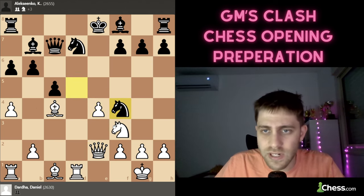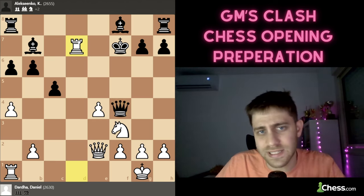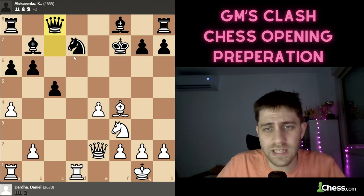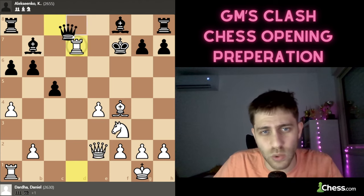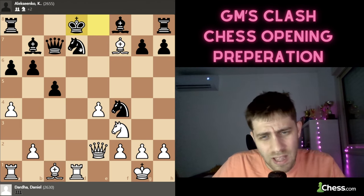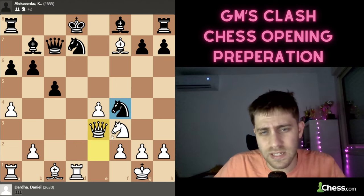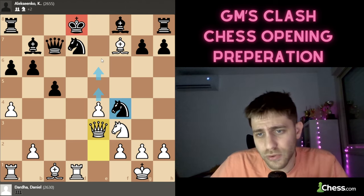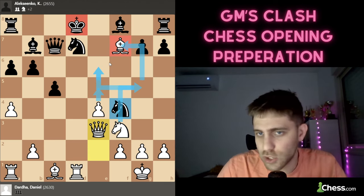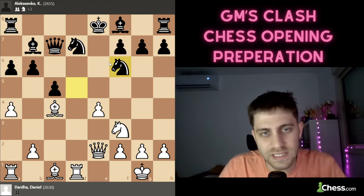For example, Nf4 is really bad because Bxf7+, Kxf7, Bxf4, and after Qxf4 just Rd7, taking the bishop on b7 — with that king it's game over. After Bf4, for example Qc8 — don't forget also Qc4 — just Rxd7, Qxd7, Ne5 winning the queen and the game. After Kd8, Qd2 or Qe3 makes sense, since the knight is under attack. e5, e6 — this king is just game over. Ng5 maybe with threats Nf7, Ne6.